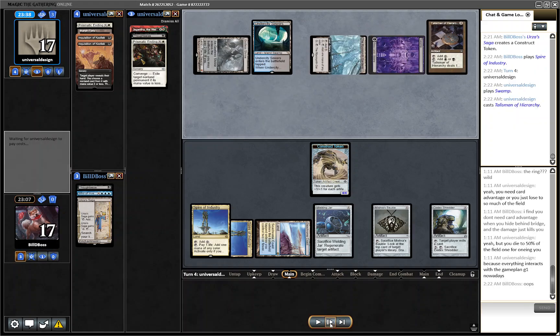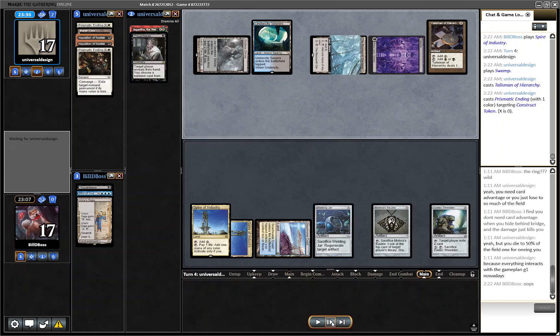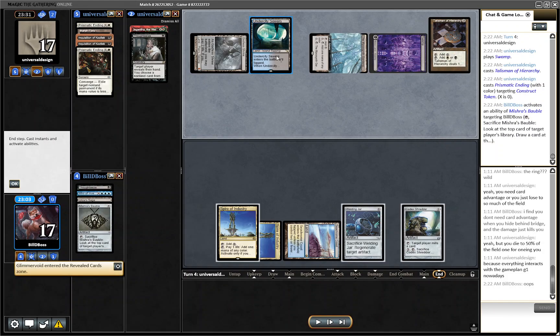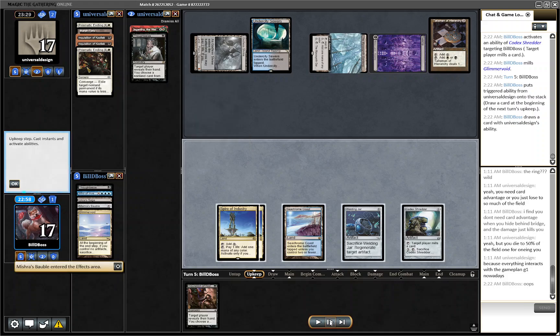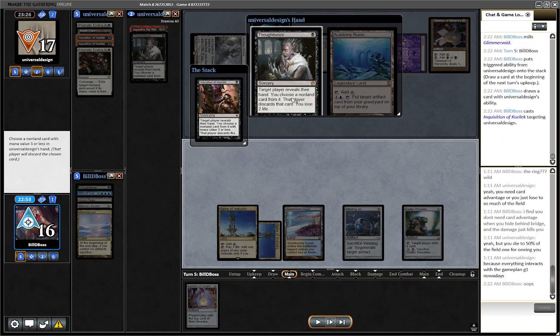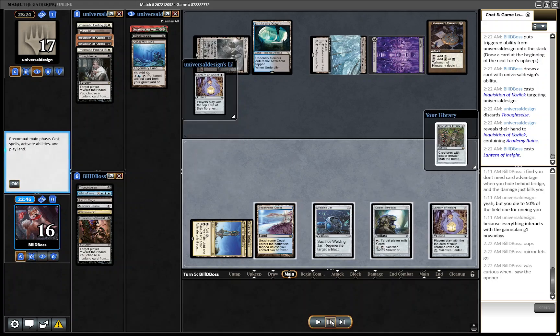They run out a Talisman and the Prismatic Ending I already knew about, meaning they have Thoughtseize plus one unknown in hand. We mill a Glimmervoid and find a Lantern here, which is actually pretty good — basically our best draw. We're able to Inquisition, take the Thoughtseize, and see that they have Academy Ruins. Then we play out our Lantern.